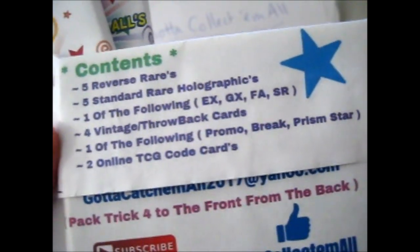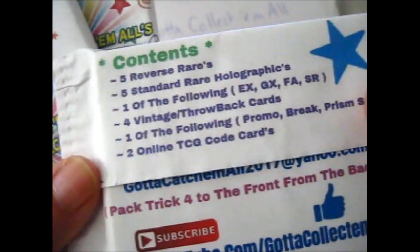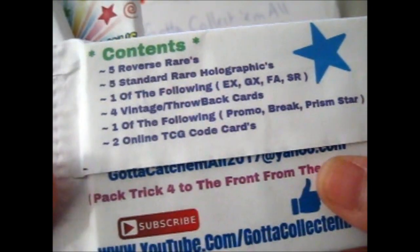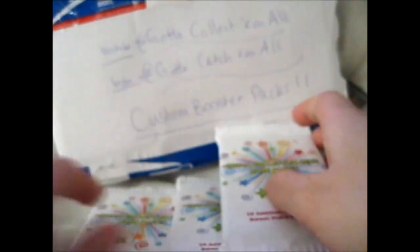One of the following: EX, GX, FA, or SR. Four vintage slash throwback cards. One of the following: promo, break, or prism. And two online QR cards. So let's see what's in them after I open this.